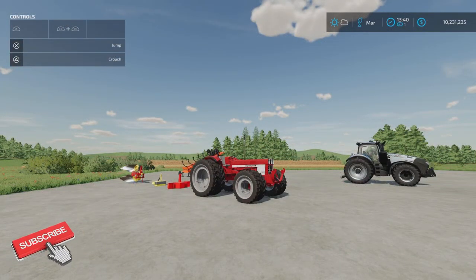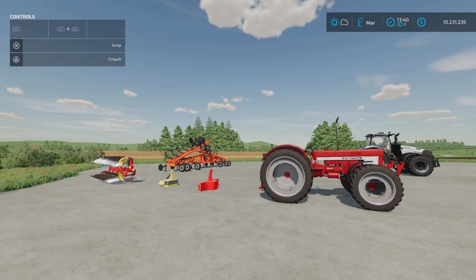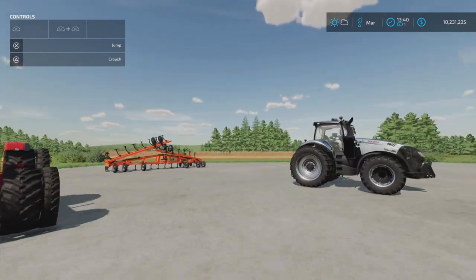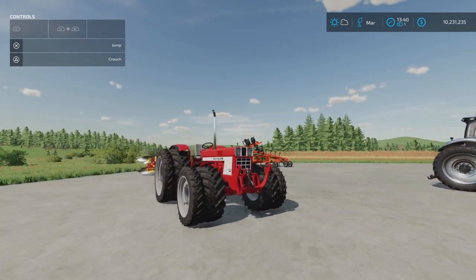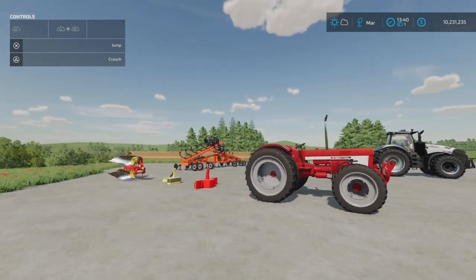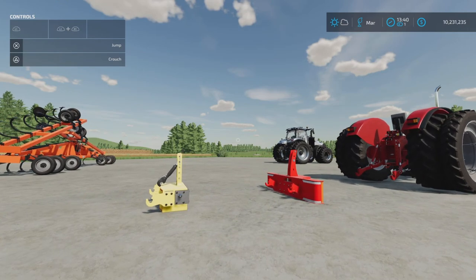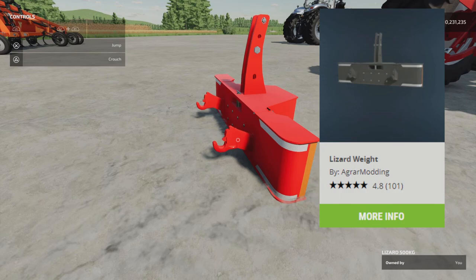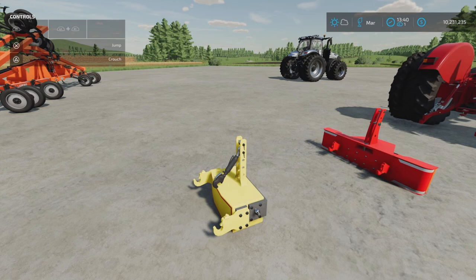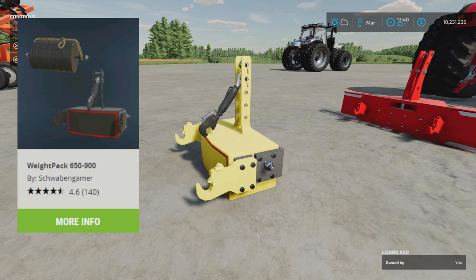The first fast farming tip is about plowing. I'm going to show you how you can do this on a small scale but also on a slightly bigger scale. You only need two mods to do this, and those two mods are these two little fellows. First is the Lizard Weight, and the second one is part of a pack called the Lizard 600 900.